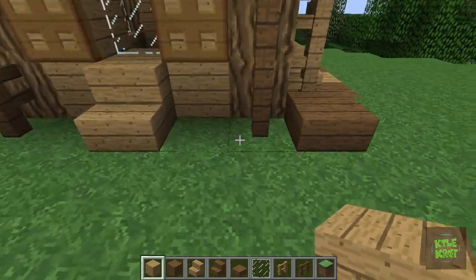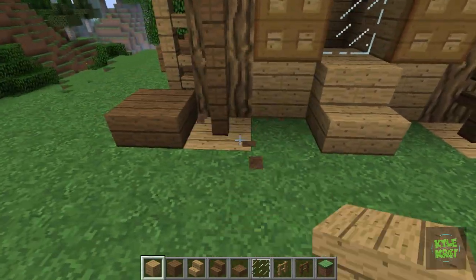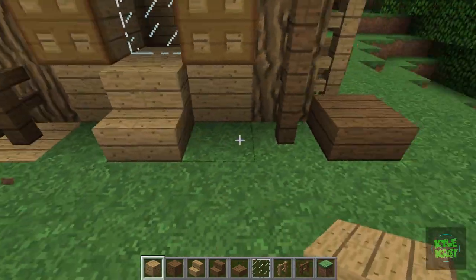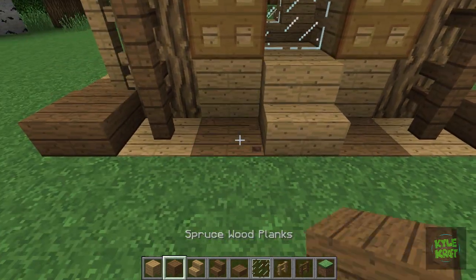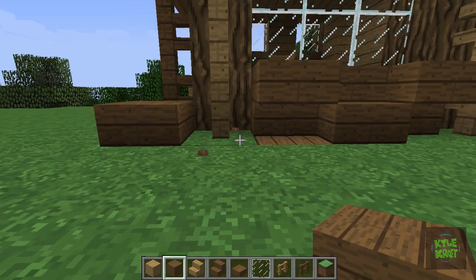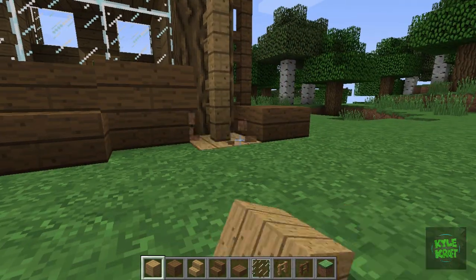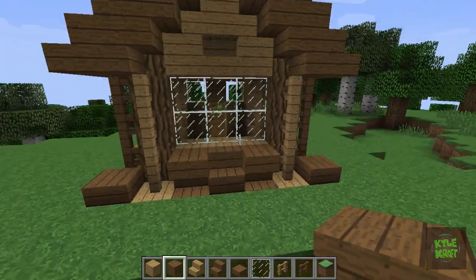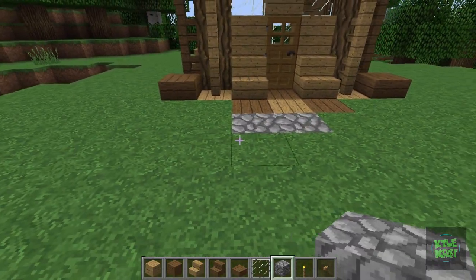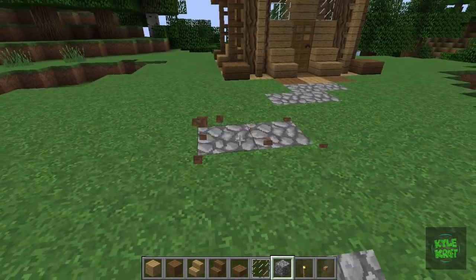Coming back to the side, now we're going to put some more floor in — more oak and spruce planks. Repeat that on the other side. To the back of the house, we're going to do some more floor. To give it some more detail, it's important to get that detail in. Now back to the front — a little path with stepping stones up to the house.